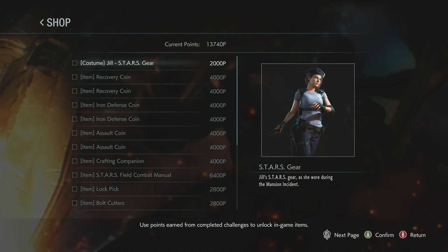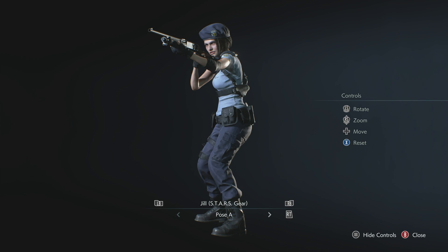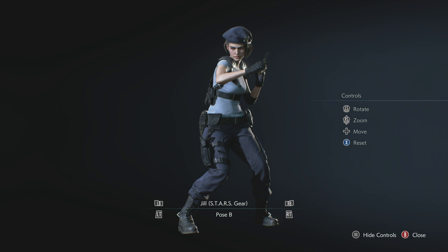After completing the game and earning enough points, you're able to unlock Jill's classic STARS uniform she sports in Resident Evil 1, shoulder pads and all.